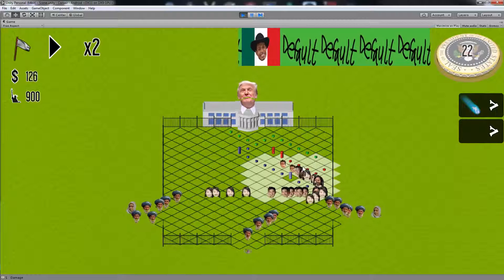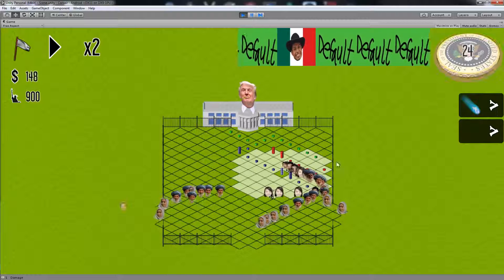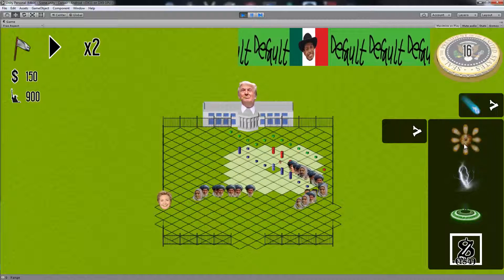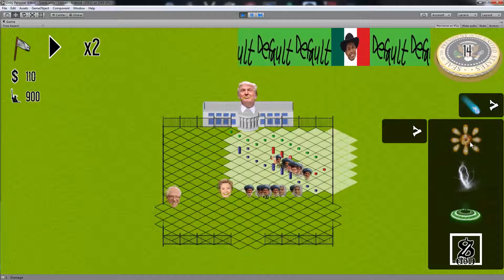We have six types of standard enemies: Mexicans, Muslims, and Chinese people. Each ethnic group has a male and a female. The males have varied attributes, and the females will all spawn a baby after they're deported. There are also Democrats thrown in as bosses.